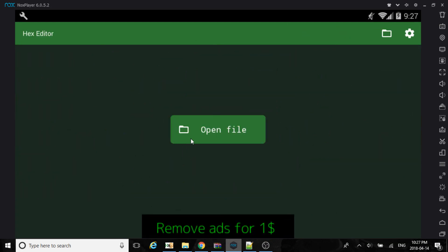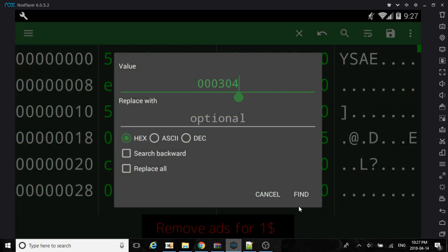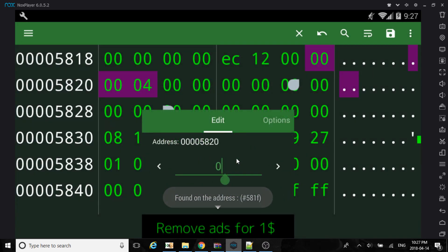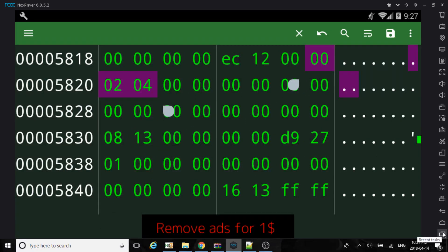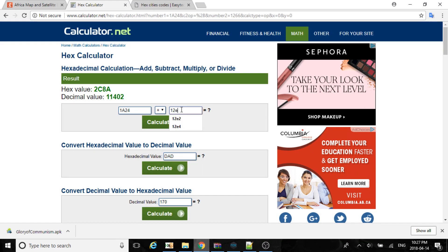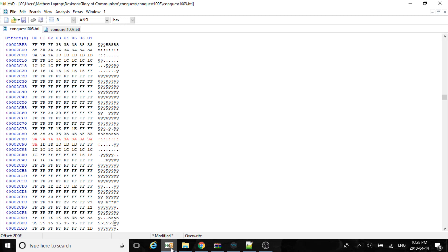But the mod for Glory Communism World Congress should come out before May. It's almost done. I'm still fixing and getting Africa done, and then after that just Asia. Then there's the 1991 conquest, which I'm using this conquest for and just adding the independent states. So now: 12, EC, 2D10.